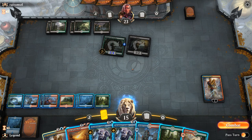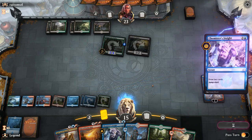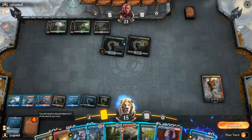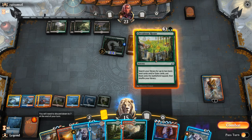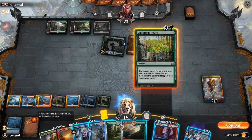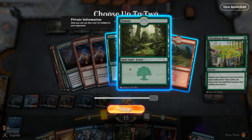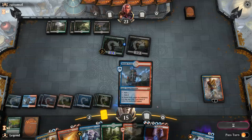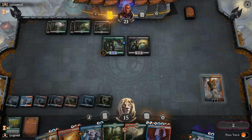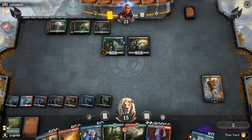We could blow up the board with Star of Extinction, but it doesn't seem necessary. Let's mainphase an Ascanta activation on the off chance we find a Thousand Year Storm. Expansion/Explosion is not bad. We could just Circuitous Route here to get even more lands in play, setting up our Expansion/Explosion for next turn. Could also copy it, but we don't have a ton of basics left. Just a normal Circuitous Route seems fine. Play a tapped Steam Vents, say go. Now we've got a ton of mana and a ton of cards to work with — if we ever find a Thousand Year Storm, we can completely go off.